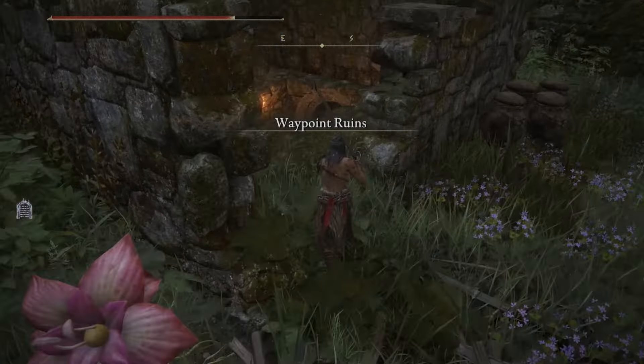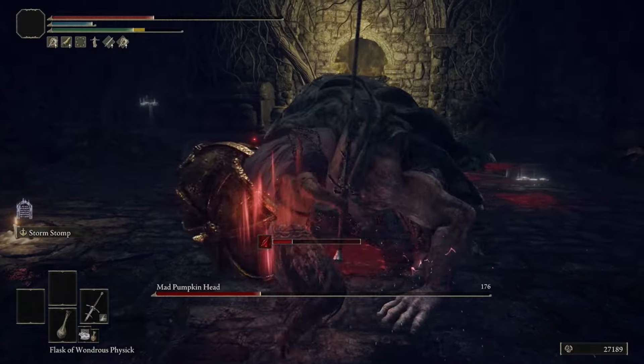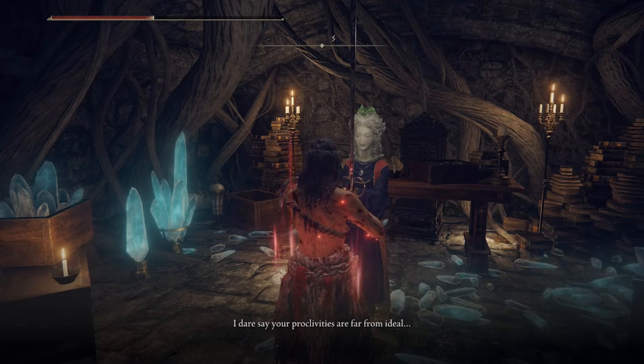Head over to Waypoint Ruins and meet Sellen. She'll be guarded by a Pumpkinhead Knight, but after you defeat him, head through the door, talk to her, and tell her you want to learn sorcery. Exhaust all of her dialogue, then leave this location.